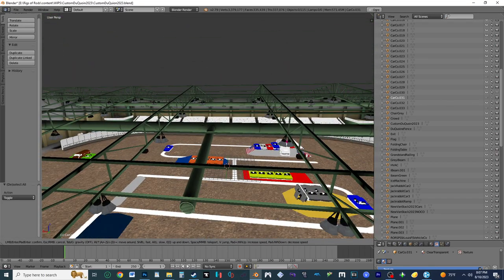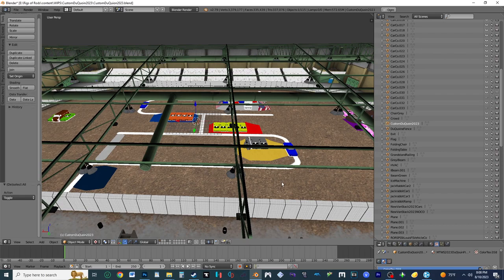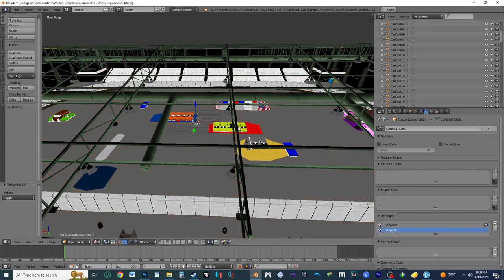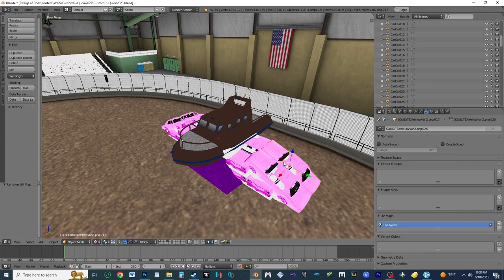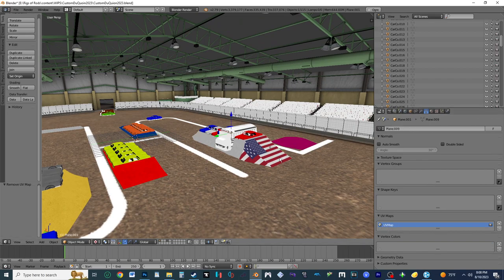The first thing you've got to do is make sure everything is under the same UV. Press on the track or stand first, go to this triangle, scroll up, and down here are the UV maps. Everything you're going to export has to be the exact same UV or else it'll show up with broken textures in-game. Everything needs to be UV layer zero. Go around and make sure — like this hill is labeled UV map, it needs to be UV layer zero. You don't need to do the no-co, thankfully — but the cars, hills, and stadium all have to be the same.